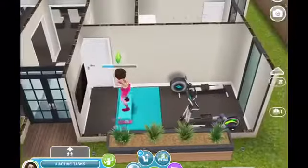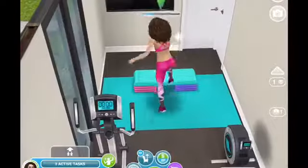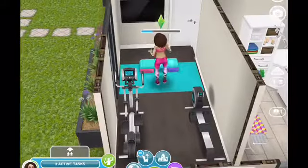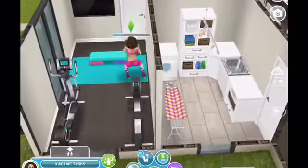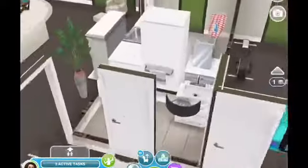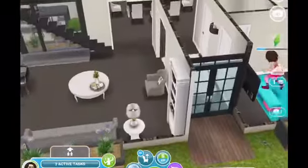That room that just had a bookcase and a couch I've repurposed as a fitness area — you can see my Sim working out there. The only thing I did was put a door to the bathroom, but I did leave the laundry room the way it was. I changed the bathroom only to put that door there, and I think I added a towel bar for the fitness room.